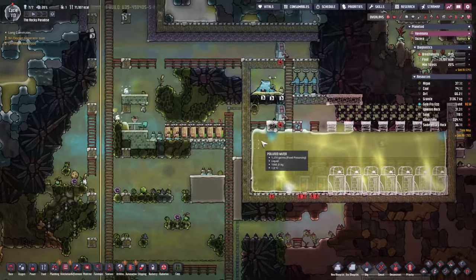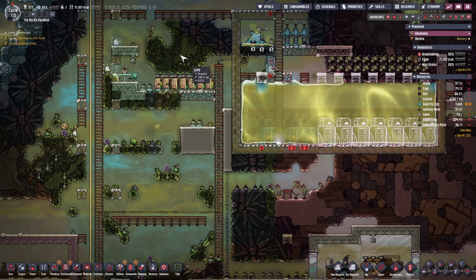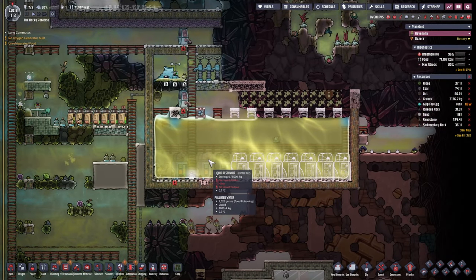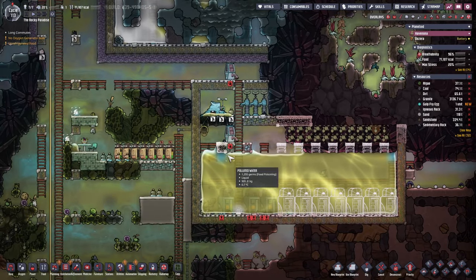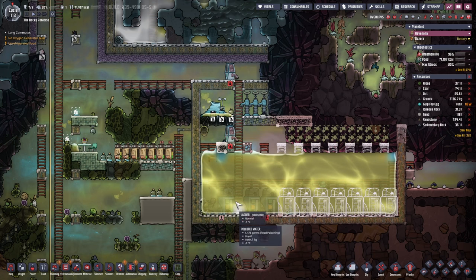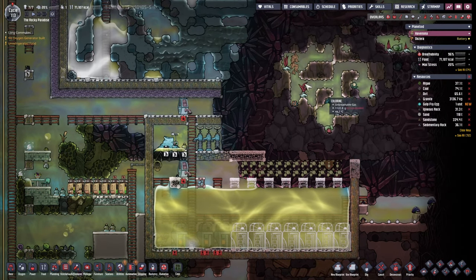Another bigger update: there were liquid tanks over here — we've started emptying this area and cleaning it up a little bit. We've queued up a few liquid reservoirs, and once that tank is full we'll move those liquids into the liquid reservoirs, and then eventually we'll enclose this area as well.